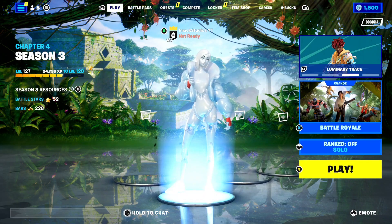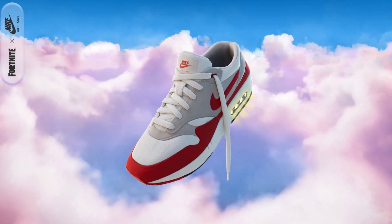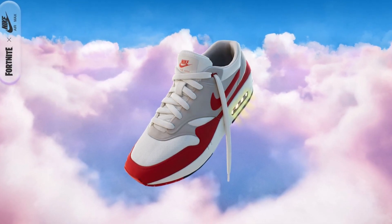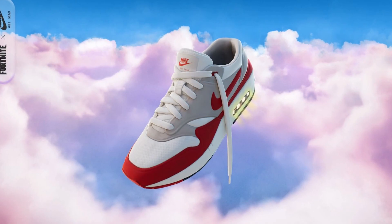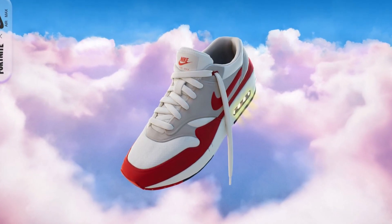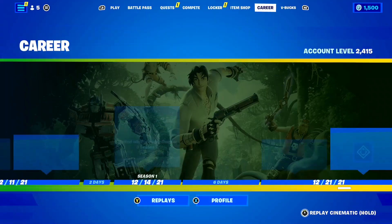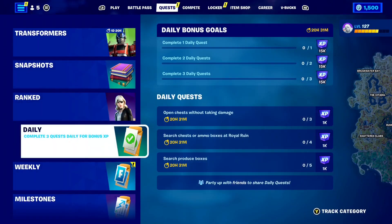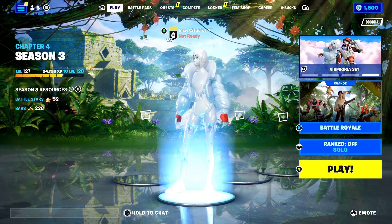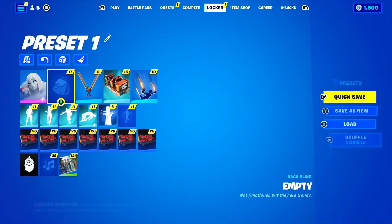How crazy is that? I'll put a picture of the backbling on screen right now — take a look, that is the free backbling we can all claim on our Fortnite accounts and it looks absolutely insane. Getting this backbling is literally so simple: all you need to do is go to the Fortnite Nike creative island and just play it for 10 minutes, and after that you will get the backbling for free on your account.